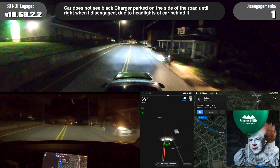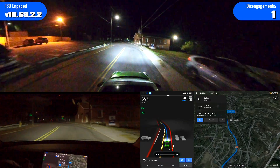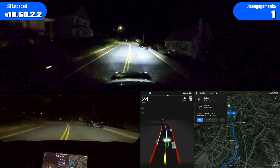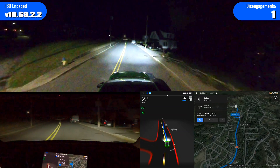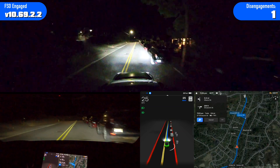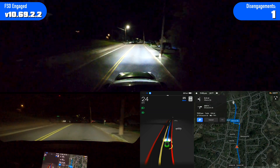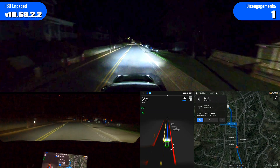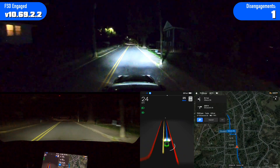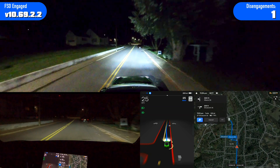I don't think it saw that car sitting on the road, so I'm going to re-enable it here and slow it down. I'm not sure it saw that black charger sitting on the side of the road — behind it was a car with headlights on further up. I'll have to look at the visualization for that one, because it did not act like it saw that at all, and I took over. I will say, though, that it was actually hard for me to see, but I know that car's always parked there.